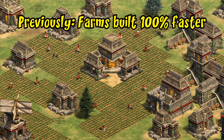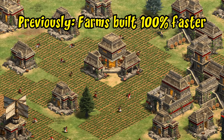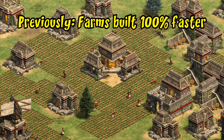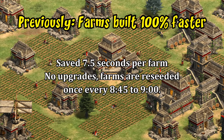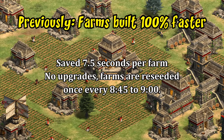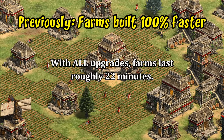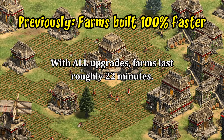As you've no doubt gathered from the title, the Inca team bonus is now completely new. Their older team bonus of 100% faster built farms was about as close as you could get to a useless bonus — it saved seven and a half seconds about every nine minutes or so before Horse Collar, which meant a little over a one percent boost to farming, and declined from there as getting more farming techs meant you reseed less often.